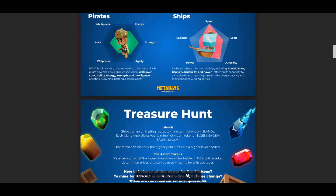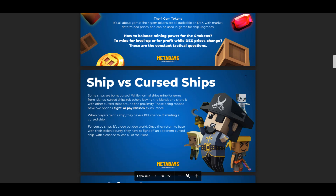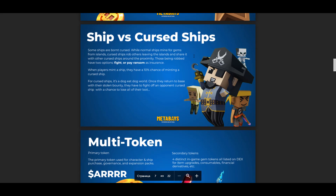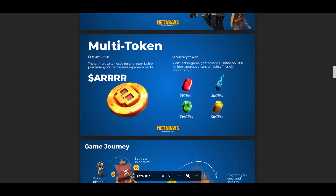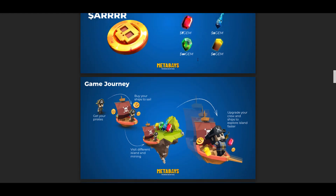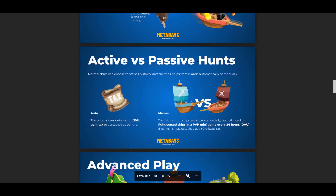Ships can go on trade routes to mine gem tokens on islands. Each type of island allows you to mine one of 4 tokens: S gem, W gem, F gem, and E gem. The farther away an island is, the higher its yield, but it requires a higher level. All 4 tokens can be exchanged on a decentralized exchange at market price, or used in the game to upgrade ships. The 4 in-game tokens are quoted on the decentralized exchange, and only the market determines their value. Players' decisions about which tokens to mine, hold, or diversify are all determined by real market signals, with the possibility of hedging.